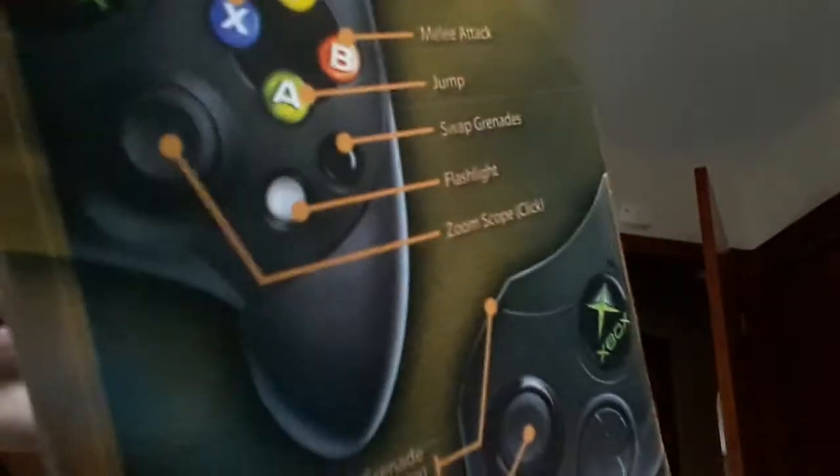On the back we have the controls. I miss the old controller. Reload was X back then. It looks like the button layouts are basically the same overall.